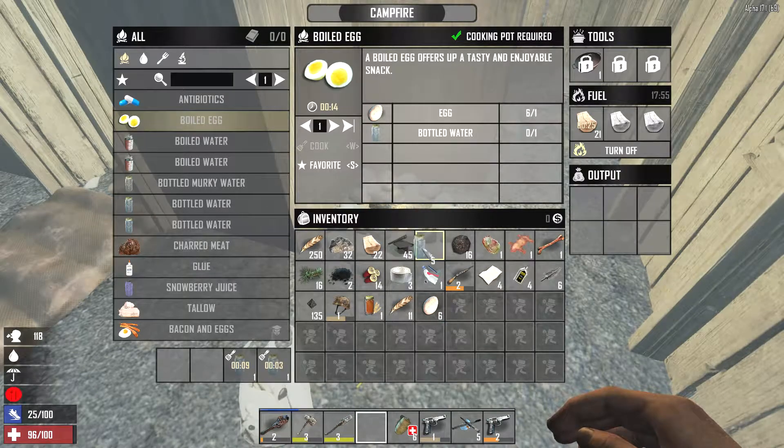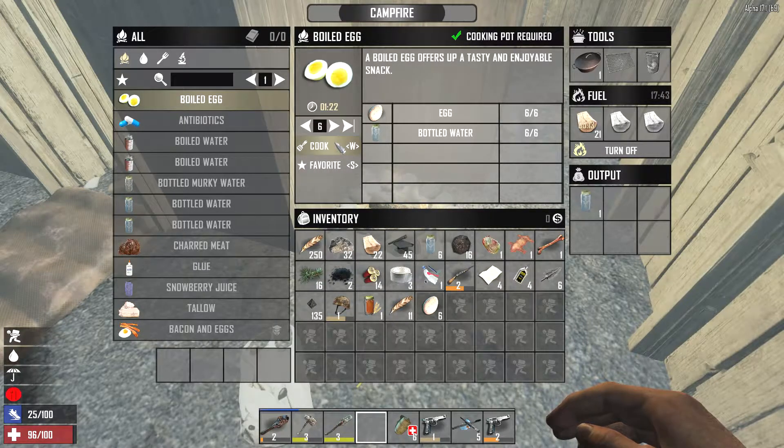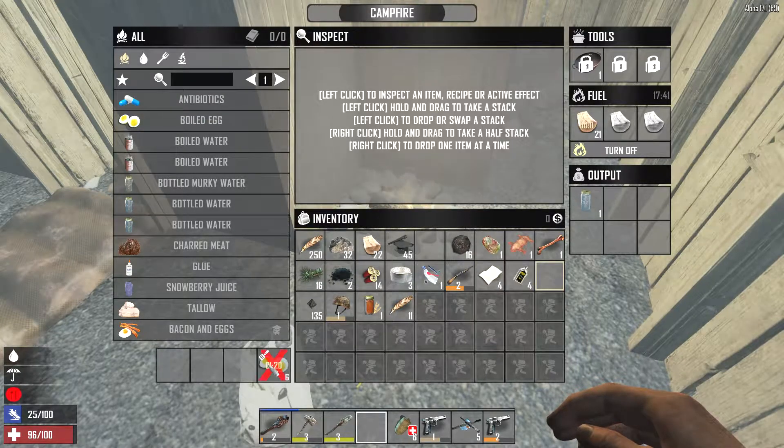To make boiled eggs you need to have a campfire. Inside the campfire has to be a cooking pot in the tool section. Then you need to have eggs and bottled water in your inventory. You also need to have fuel in the campfire and turn on the campfire.